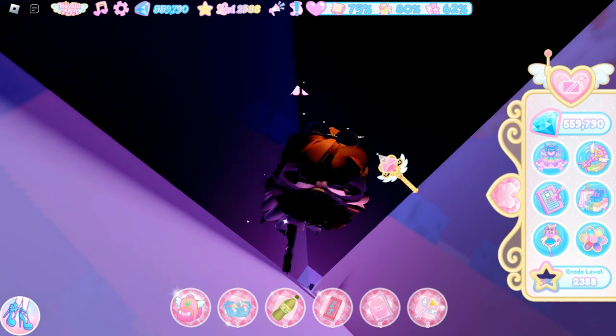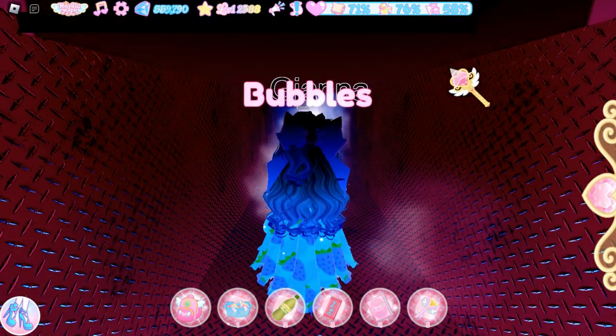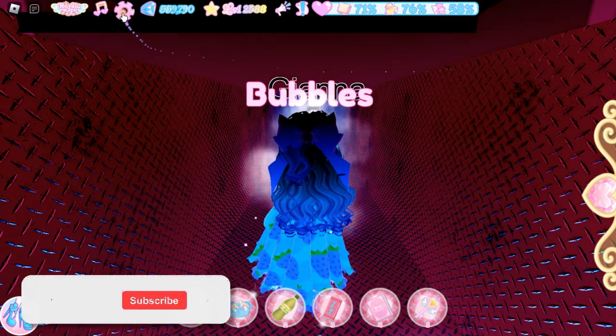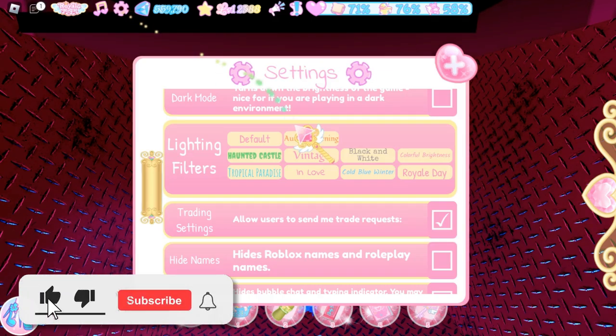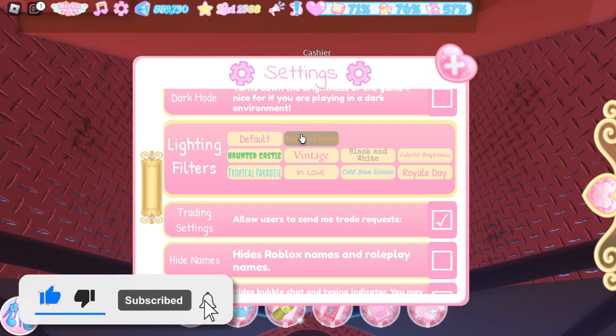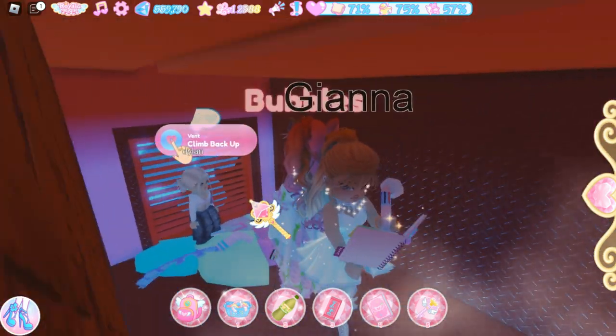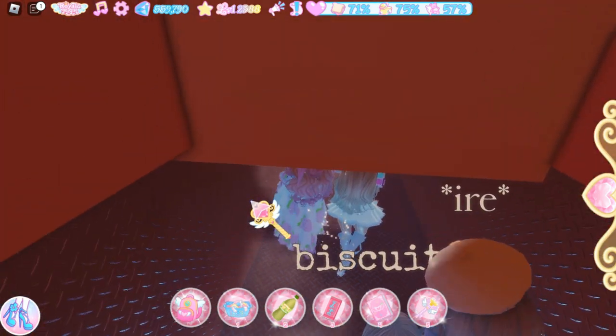Once you've loaded into the vents, it will be really dark. Before we start, click on the settings icon right here and choose the autumn evening filter — this way it helps you see much better in the dark. Right now I am at the spawn; follow where I go to get to the vents.